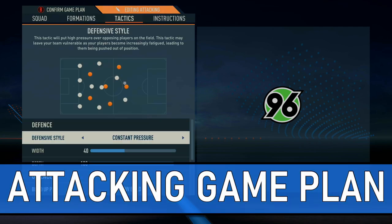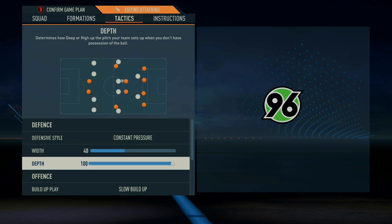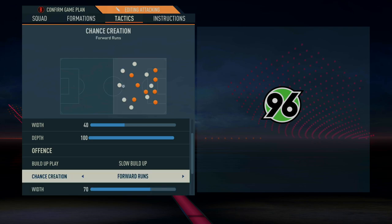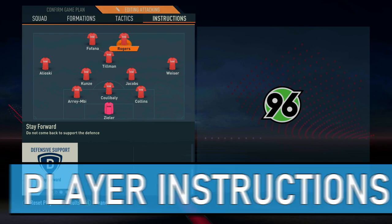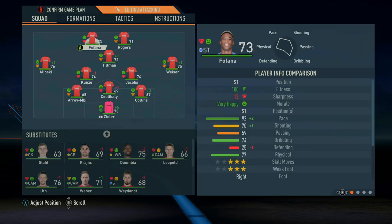We also have an attacking game plan. We use this from around the 70th minute onwards when pressing for a goal and stamina is less of a concern. Defensive style changes to constant pressure, offensive width goes up to 70 to stretch the game and create more space, and chance creation goes to forward runs — very draining on stamina, so only for those last 10–20 minutes. There's one tweak to player instructions: Morgan Rodgers switches to stay forward rather than balanced defensive support, so both strikers are out balls going forward without tracking back.